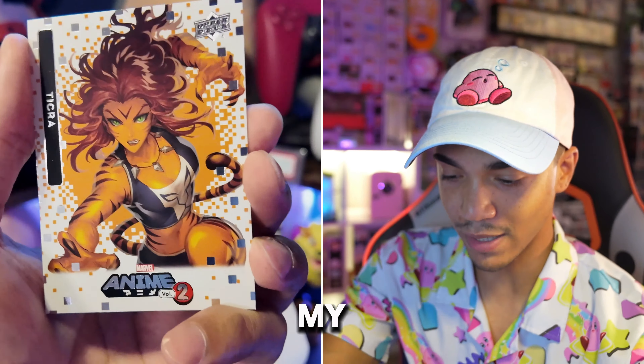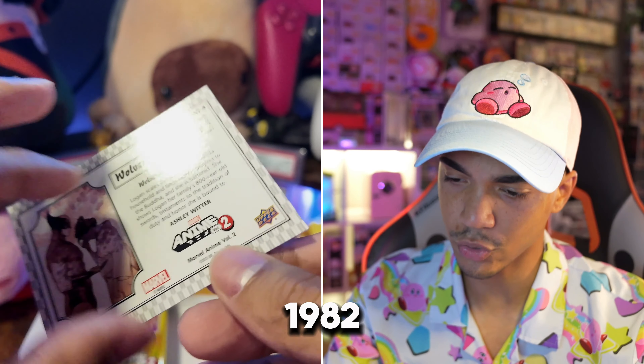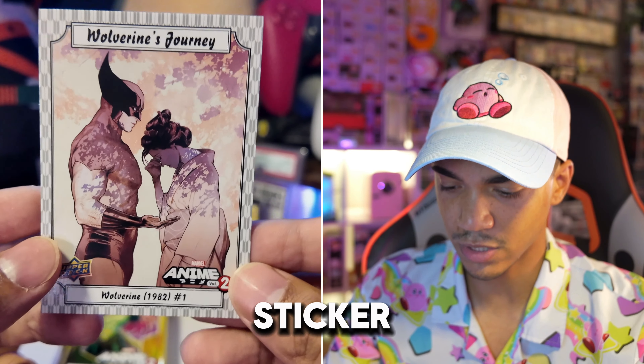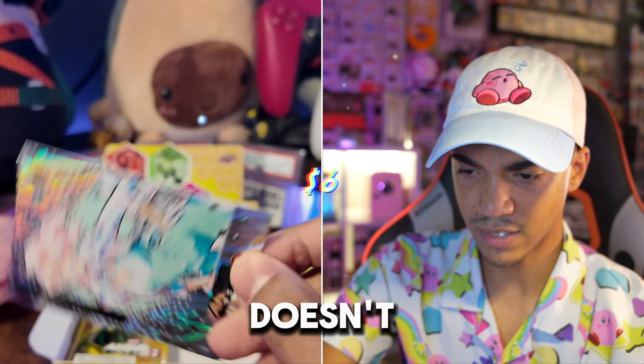I kind of want to put it in another protector. It came like this so I might not get it graded. Did someone actually draw on this? You can see where they did the marker and you can feel it. I thought it was a wood card! Do you think I can get a signature on top of this? I'm going to put it in a penny sleeve and then one of my card savers — the pliable ones where you just stick them in.